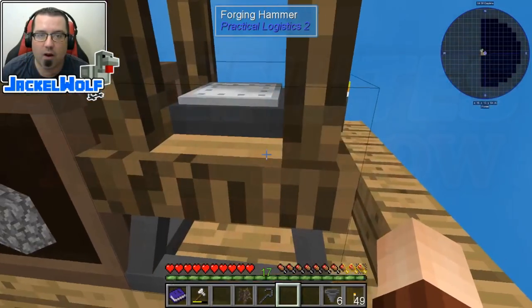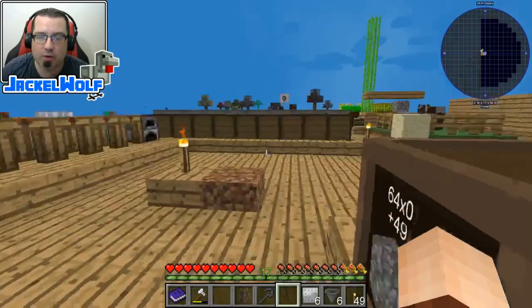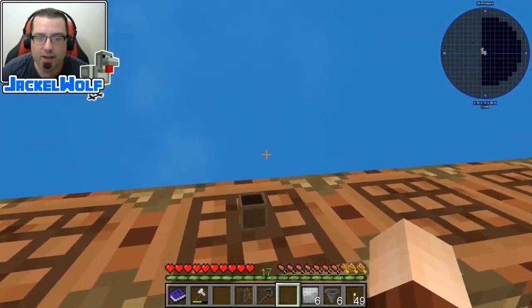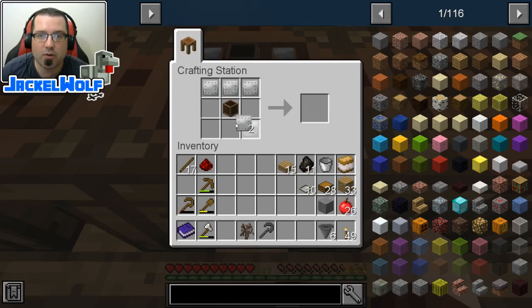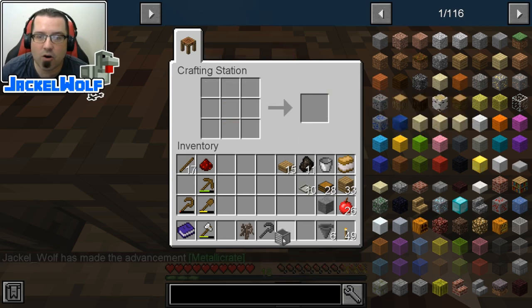Okay guys, we are back. As you see, we've got six of these iron plates already. So while it is working in the background, let us finish off this metal crate, and then we'll come back and work on the shipping container. To make a metal crate, we're going to need six of these iron plates in a crafting table with a regular wooden crate. That gets us our metal crate.